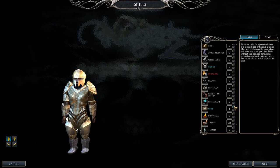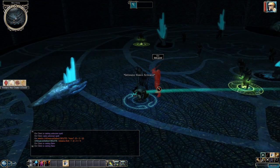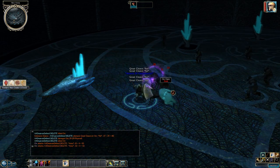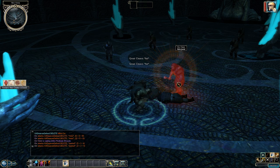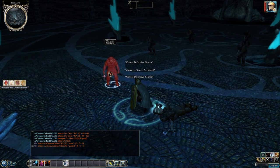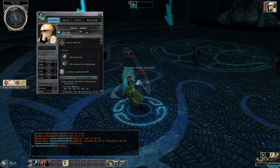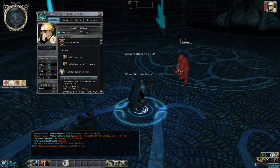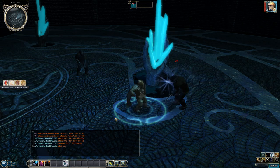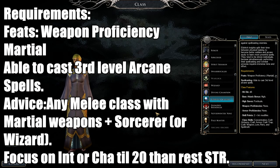As a Dwarven Defender in combat, you're a frontline tank. With so many defensive feats, they protect themselves very well while also dealing damage. Fighter is the best way to go because of the abundance of feats to build quickly and get weapon feats. Armor class gets very high. If you like tanking and like dwarves, this is a perfect combination.